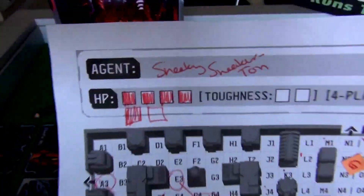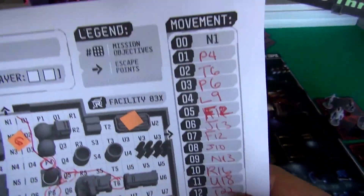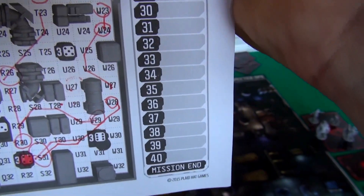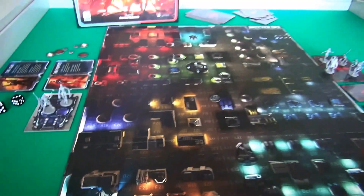In that game, I almost beat her — she only had one more hit point before I would have gotten her. So the Agent just keeps track as they go of all the moves they make, and they've got 40 turns. If they can't get to 3 objectives and get out in 40 turns, they automatically lose. So time is on the Hunters' side.